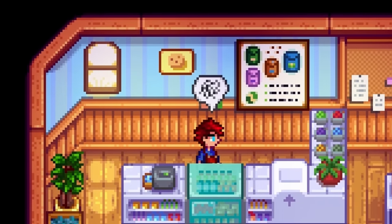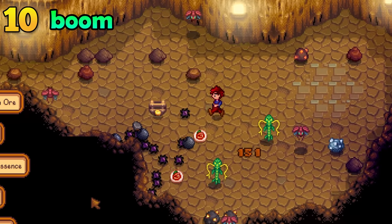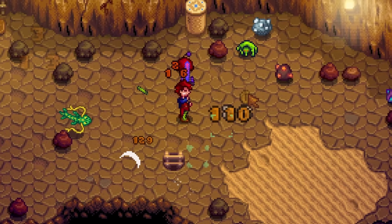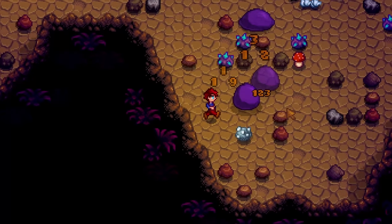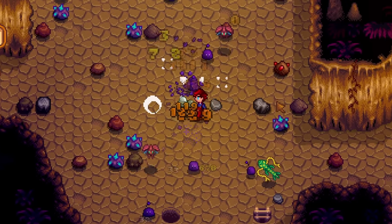Don't underestimate the napalm ring. This little thing will explode whenever you defeat any enemy, which can help you defeat more enemies if they are close enough to each other. It can also help you find ladders quickly — these explosions can and will destroy rocks, helping you mine for resources and find ladders without using any energy or bombs. And more importantly, these mini explosions will not damage you.